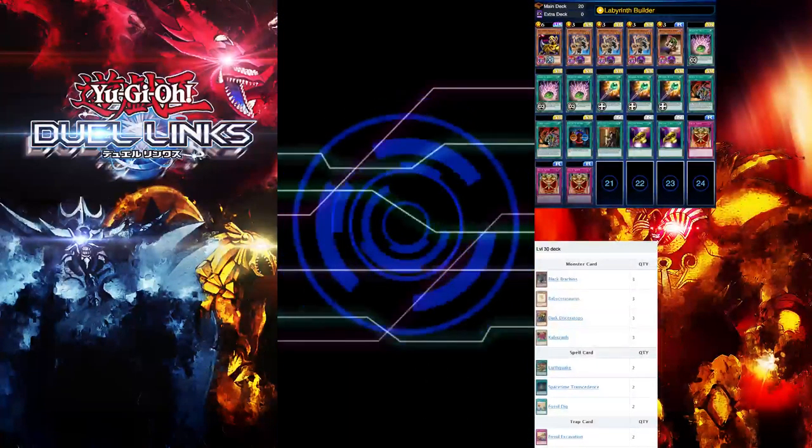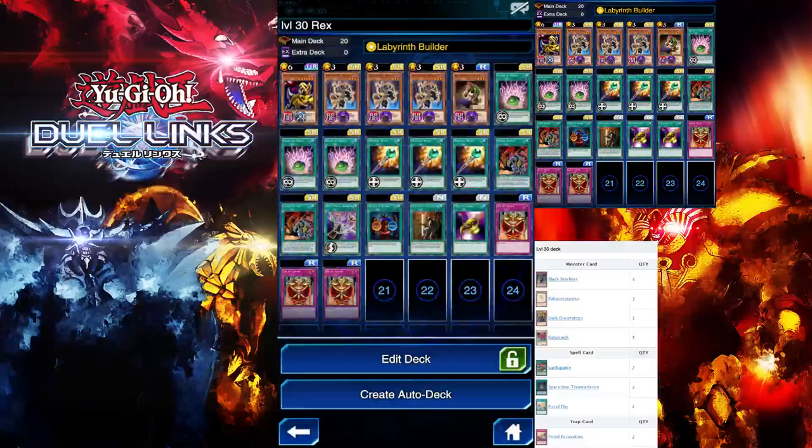So this is the deck we'll be using guys. You may have seen this deck many times in various previous events — it's really popular. Basically the idea behind this deck is you want to use the Level Builder skill to get out your level wall so your opponent won't be able to get over it, and basically you just wait till you deck out.